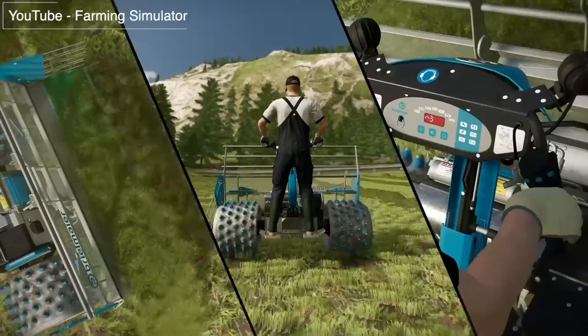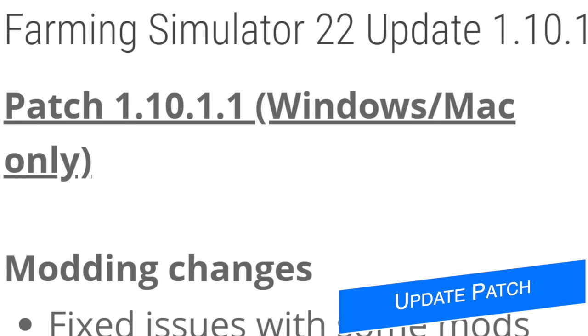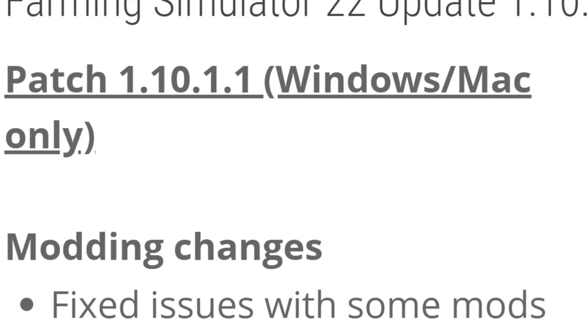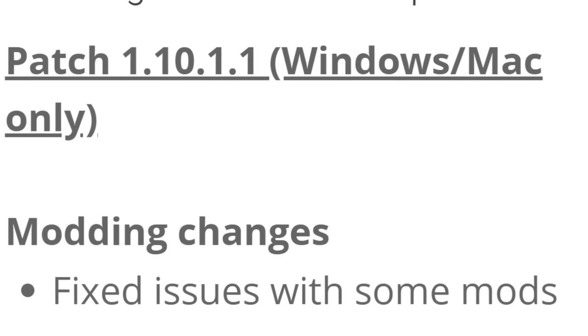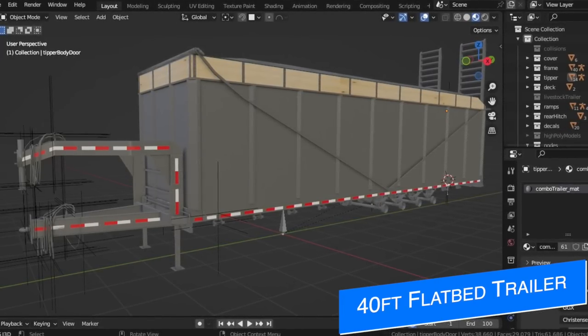Check those videos out if you haven't seen them already. You can also buy the DLC via the link in the description, which helps support the channel. In addition to the DLC, there was actually an update that dropped yesterday morning for PC and Mac players, which updated the game to version 1.10.1.1 and fixed issues with some mods — so if you found an update yesterday and wondered what it's there for, well, there you go. Make sure you download it.